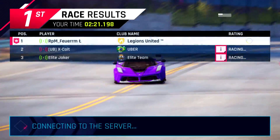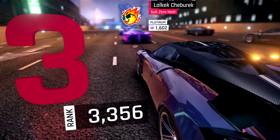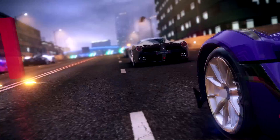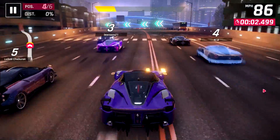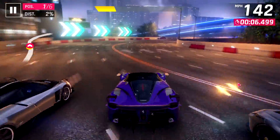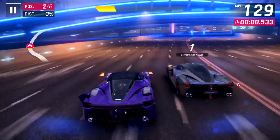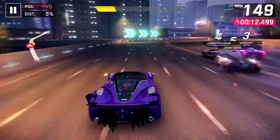We come in first in this race, beating a rank 3,500 BC as well as a three-star P1 who we knock down at the beginning accidentally. Almost all of the time when I knock somebody down in multiplayer, it was accidental. So if you meet me in a race and I knock you down, just be aware that was not on purpose.